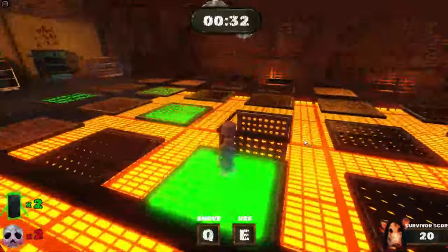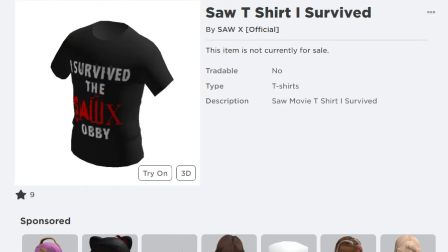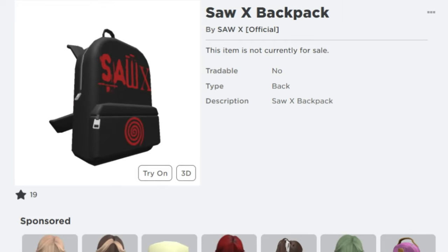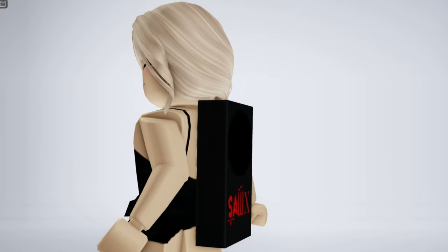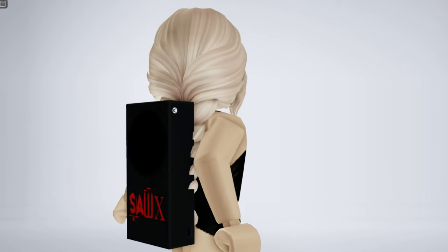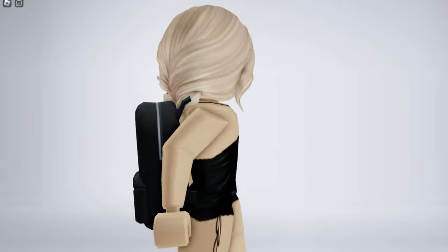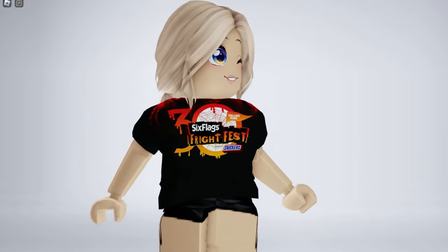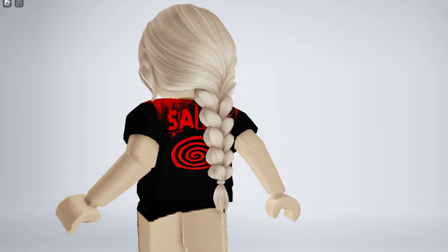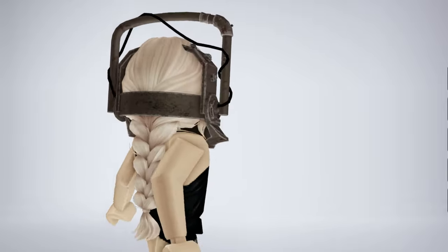There's a bunch of items that we're able to get and they rotate and change each week. There's the Saw Movie Reverse Bear Mask, two t-shirts including the I Survived the Saw Obby, the backpack, as well as the Xbox backpack. This is what the Saw Xbox backpack looks like and the others — I love this one. There's also two t-shirts including the I Survived the Saw Obby, and my favorite, which is the Bear Mask. I'll leave a link for the game in the description.